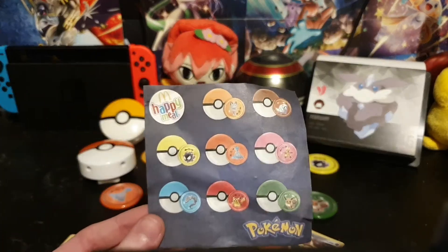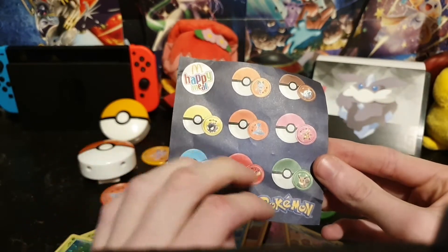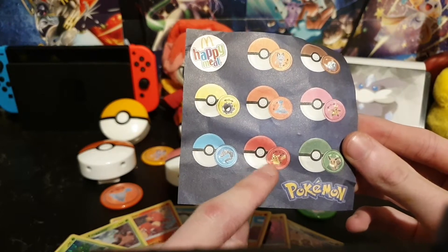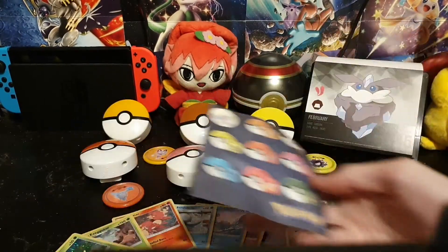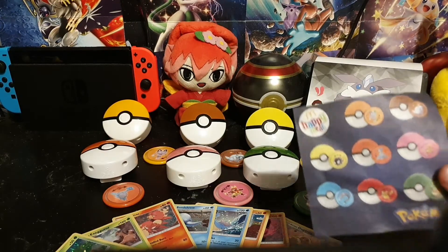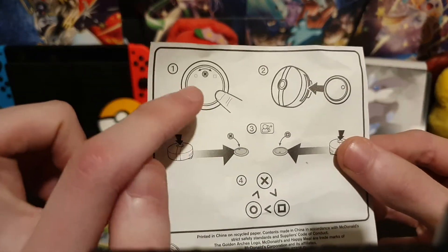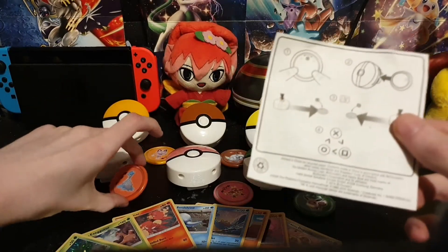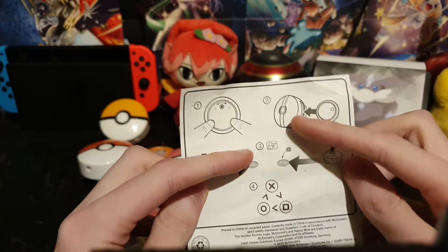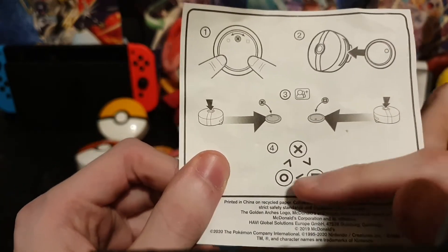So, in case you guys don't know, with every McDonald's Happy Meal you get eight Pokeballs of different colours, which makes sense because of the regular Pokemon. And with that you get a variety of 12 cards. These are like disc launchers and it's a bit of a game. You can pick what type of symbol you want to be — either a square, circle, or X — and then you can load them into the Pokeballs and launch them to see what is against what.